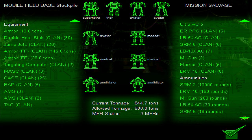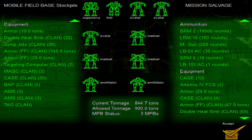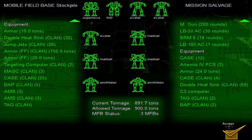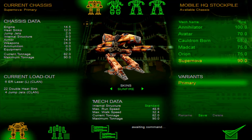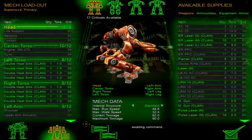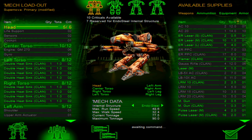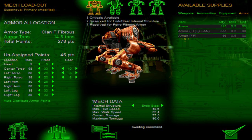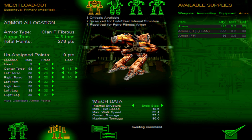I'm gonna just take two more ERPPCs then. Like, I didn't need to take all of those double heatsinks. What do you think we're doing here? Whatever, it's fine. Actually, there are criticals available on this mech — a lot of criticals. We can give ourselves some Ferro-Fibrous on this one. I don't know why I was gonna make this stock.